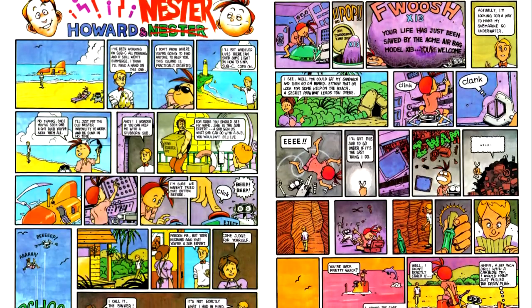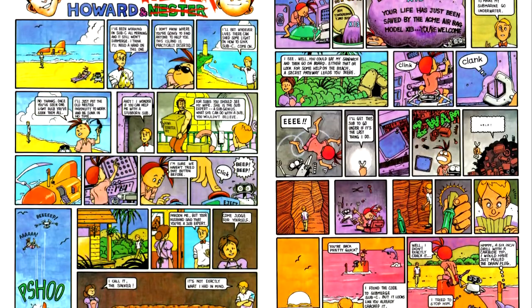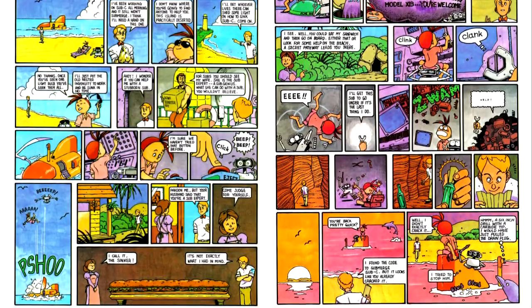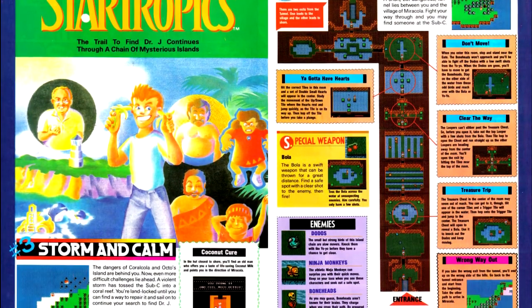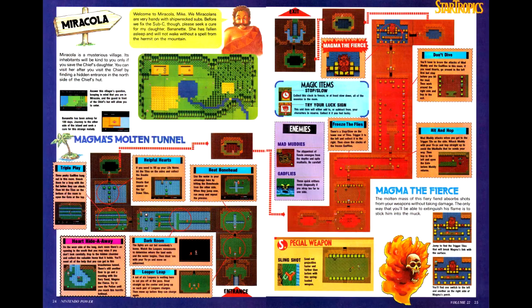This issue, Howard and Nestor are playing StarTropics and trying to figure out how to get the subsea to submerge. Howard goes looking for the code, while Nestor uses a more hands-on approach. Speaking of StarTropics, the guide continues with a look at chapters 3 through 6 of the game, which takes us right to the part with the aliens.